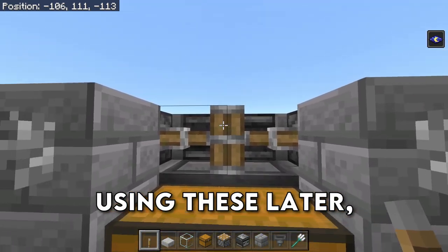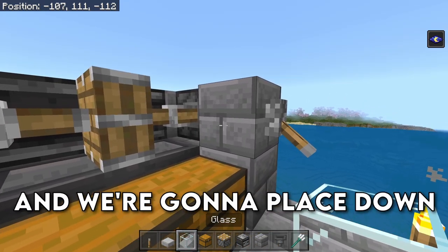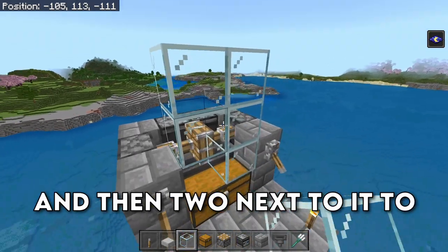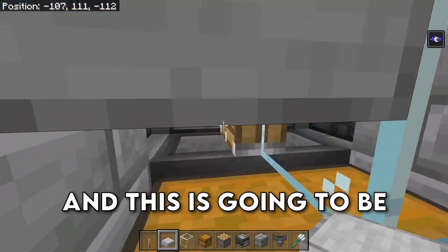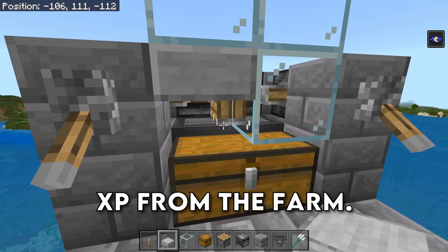We're going to be using these levers later, but for right now just leave them like this. Then grab your glass and place down a glass block here, then 2 more on top of it, and then 2 next to it, to create this little backwards P. Grab your slabs and place down a slab right here — this is going to be where you AFK, and that way you're going to get all of the XP from the farm.